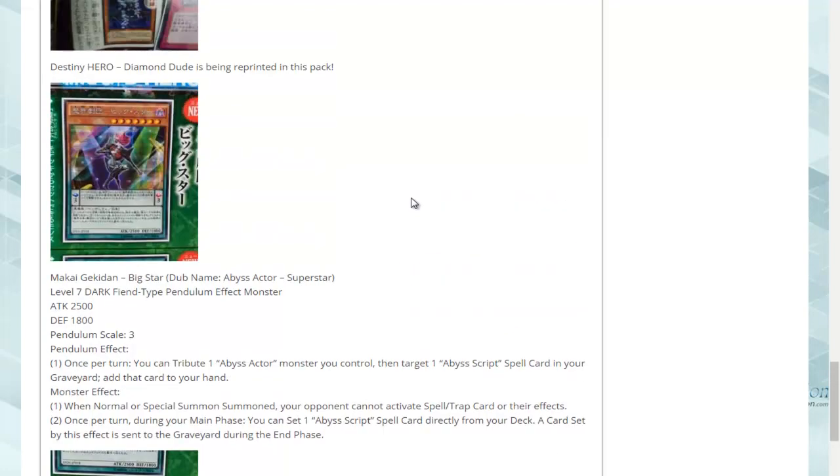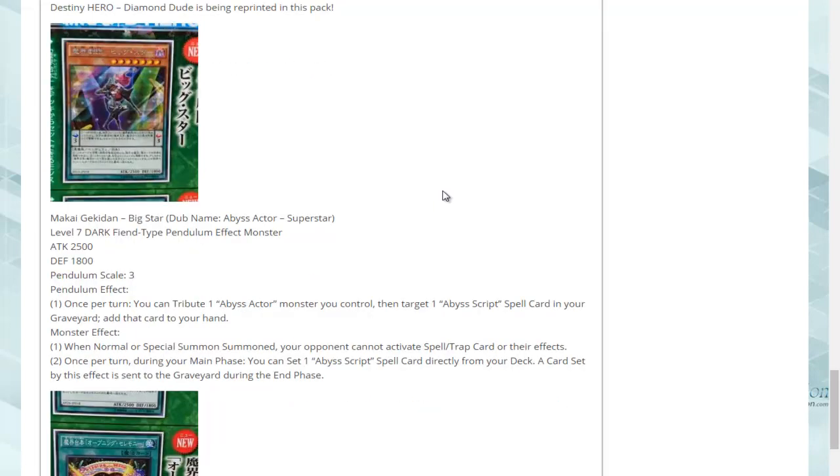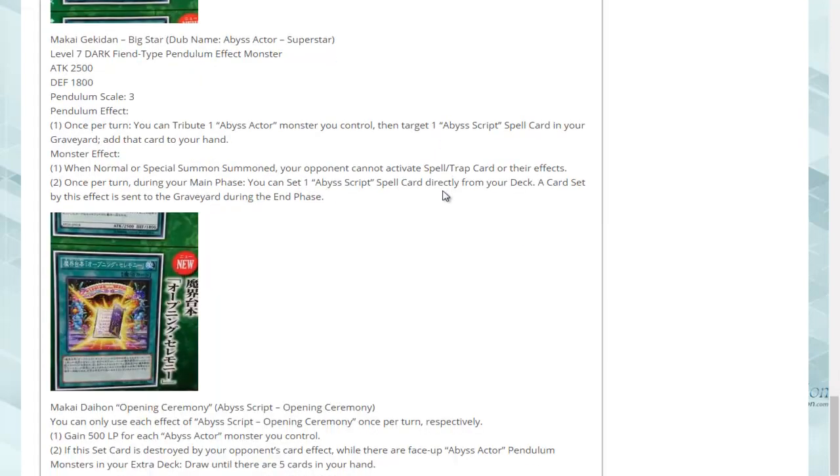Confirmed for release in Booster Special: Destiny Soldiers are the main monster in Salvatore's deck so far — Abyss Actor Superstar, or Abyss Actor Bigstar as he's known in Japanese — and also Abyss Script Opening Ceremony.